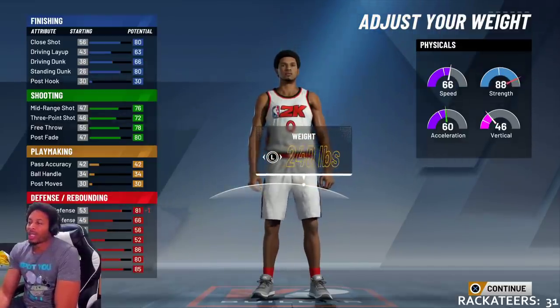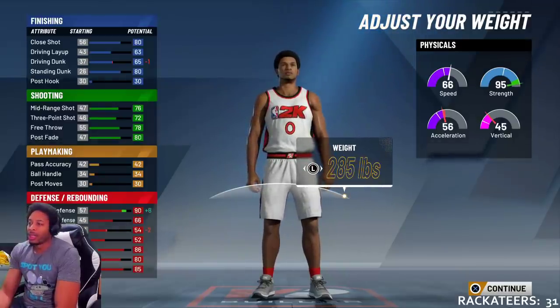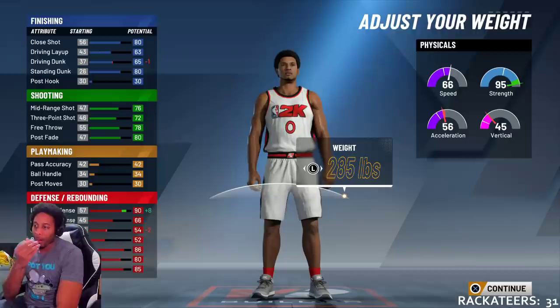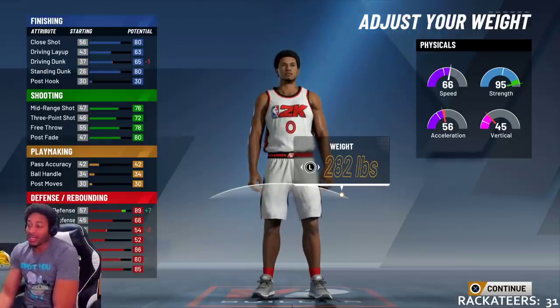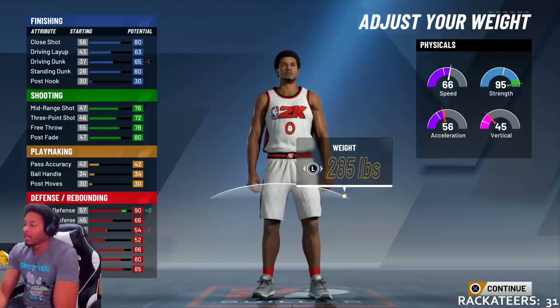We lost a little lateral quickness and we lost 1 dunk. But we gained plus 8 on interior defense, which brought my interior defense to 90.